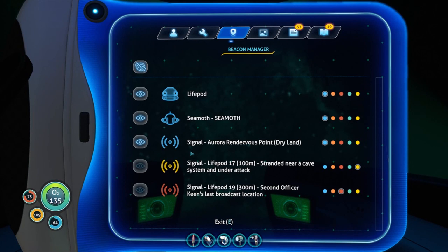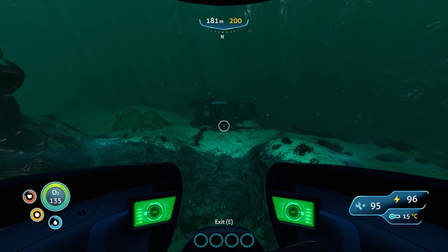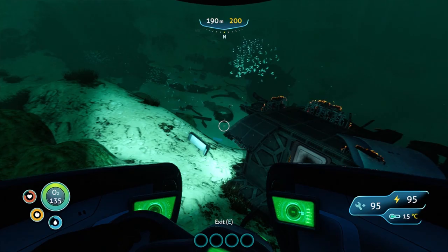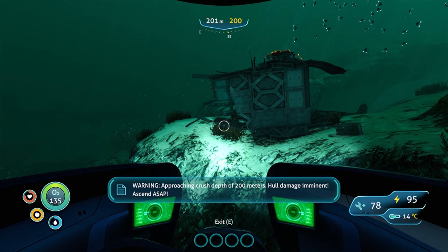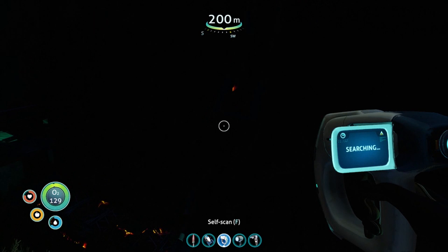Alright. Has that given us another beacon? No. We've got the Aurora Dry Land. We've got something over here that we can look at — this is probably why we could have brought that beacon with us. There's a lot of stuff here. Maximum depth reached — hull damage imminent. Let's park ourselves here, go and have a bit of a look, do a scout around.